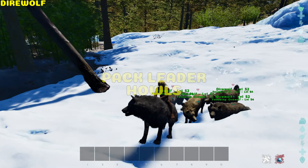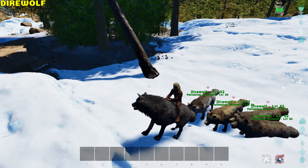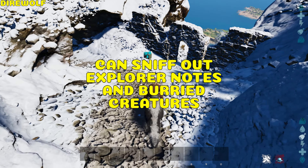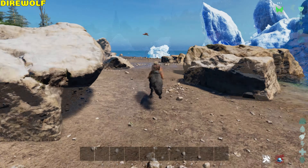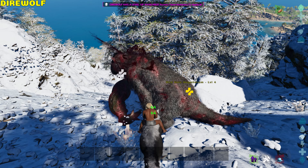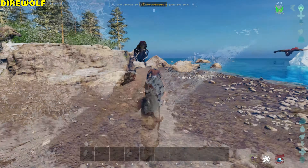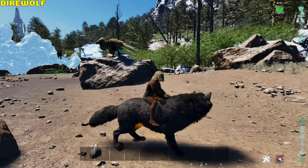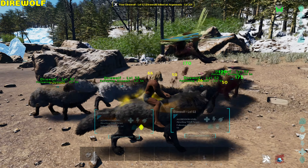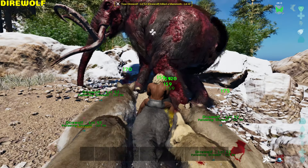Dire Wolf. When in a pack, the pack leader can howl, making the rest of the pack howl too; the leader then receives a pack mate buff increasing melee damage by 25% and damage resistance by 12.5%. It can sniff, revealing the nearest explorer notes, and bury creatures. It can also jump and see the approximate health of targets — a cross turns yellow under half health and progressively turns red as health drops. A pack of 2 wolves receives a +1 bonus, going up to +4 in a group of 5 or more, with 6.5% extra melee damage and damage resistance per extra member.